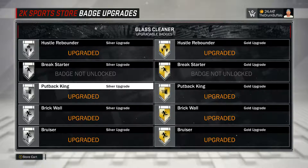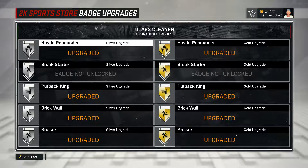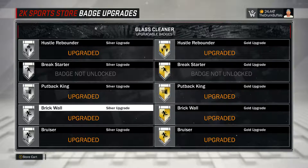Putback King - totally worth getting. You get all the rebounds, you can go straight back up and you get a bonus for going straight back up, a higher chance of making it. Hustle Rebounder - you can see a huge difference. A glass cleaner without Hustle Rebounder versus a glass cleaner with Hustle Rebounder - the one with it will kick the other's ass on the boards. Brick Wall is a must get as a glass cleaner. You're going to be the hard working guy who's probably not going to get that much credit and it's not going to be a star role, but this Brick Wall badge will open things up for your team. Getting Brick Wall made a huge difference in our gameplay - we are winning a lot more now.